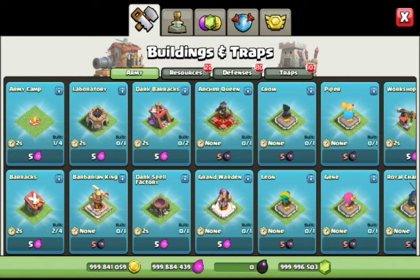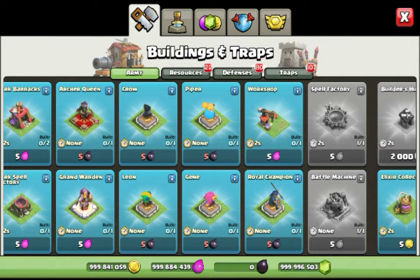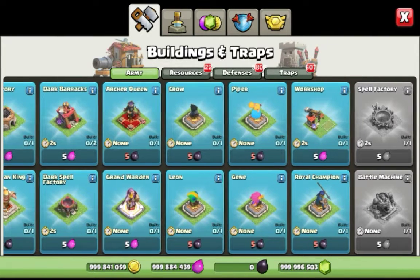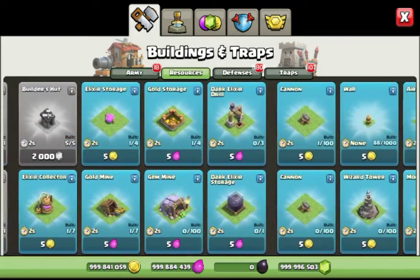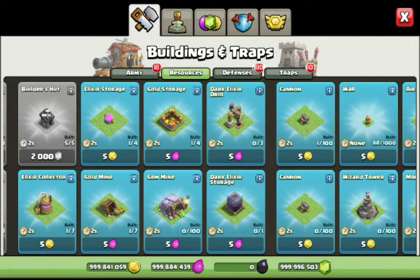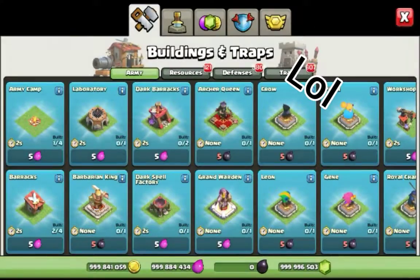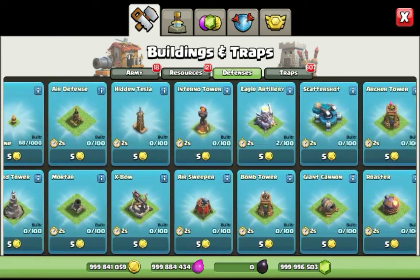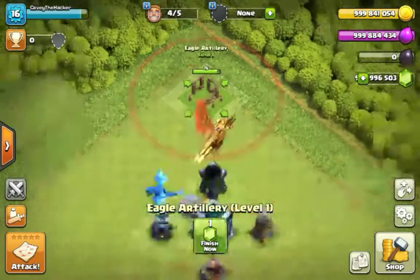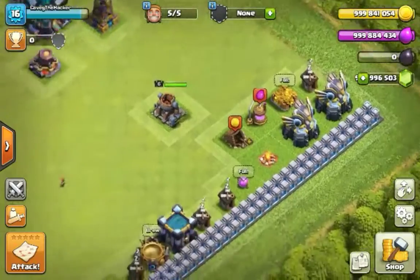This is so much fun. Here are some Brawl Stars characters that they moved over to Clash of Clans now, so that's a thing. Moving on to resources, you can get all of your Builder Huts just right away off the bat. The Gem Mine — you can get that as well. Boom, that's built. You can also go to Defenses. I already have two Max Eagle Artilleries — I actually got them at Town Hall 2. Let me just get another one of those just to demonstrate. There are my Eagles, I got two of them because I can.